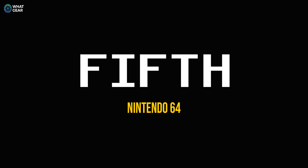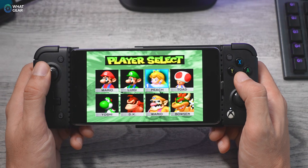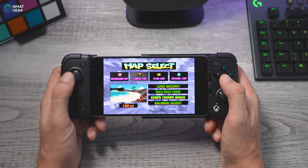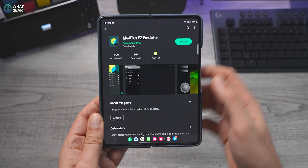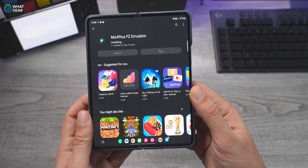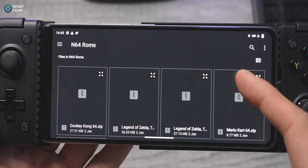Number five. This emulator is in my top five for five good reasons. One: the Nintendo 64 was fantastic. Two: this emulator does support game pads. Three: the game sizes are tiny — even the largest games are around 30 megabytes. It's called the M64 Plus FZ, and it can run games directly from zip files, which makes those small games even smaller. This means you can store a massive catalog of the best N64 titles on your device without worrying about storage space.